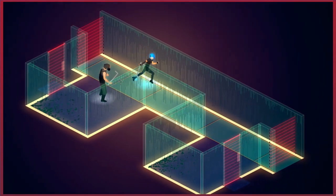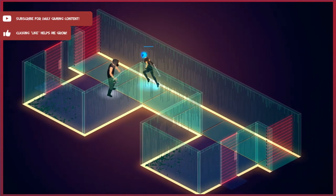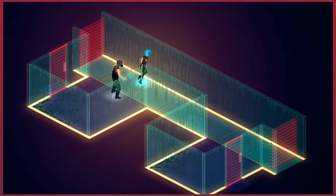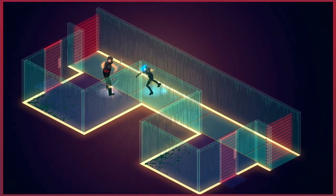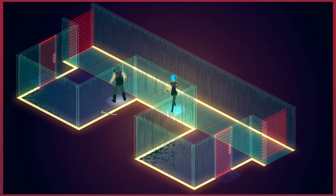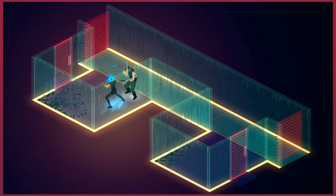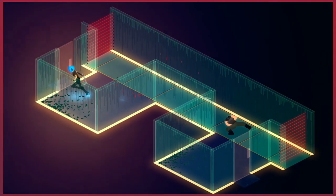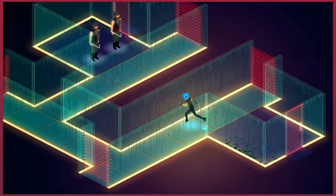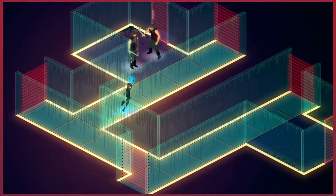These guys are a bit smarter — they're not just going to come up and whack you. Or maybe they are actually. If I lure him, maybe he will. He's a bit of a smarter one — he isn't just going to walk up on a treadmill like that without looking, or at the very least trying to leave it.